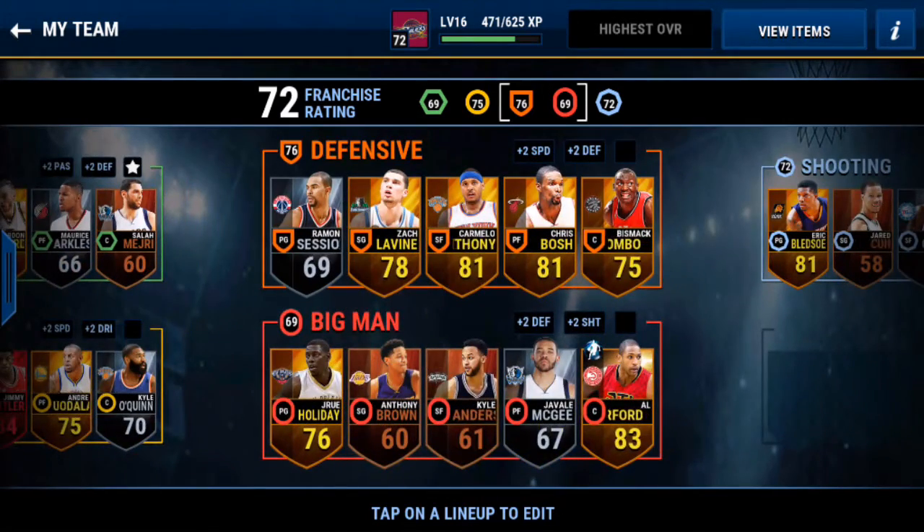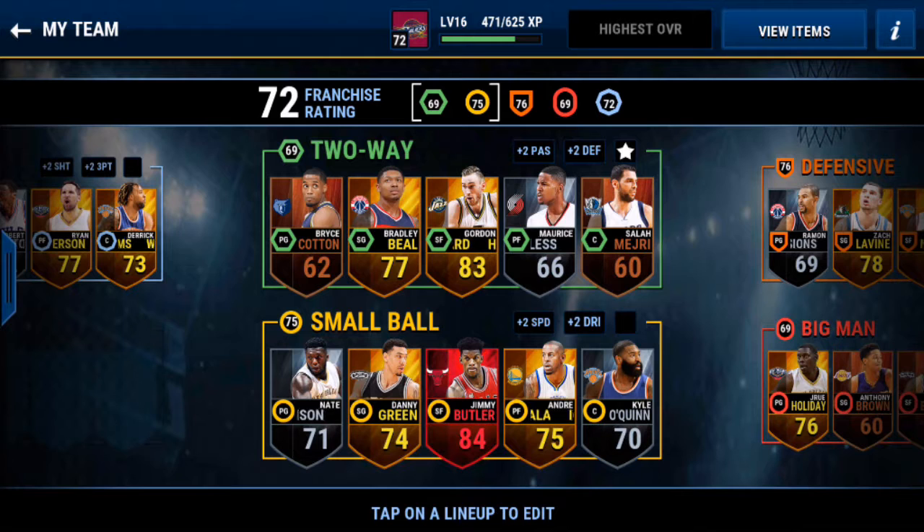So we have a 75 overall small ball and 76 overall defense. Our defense looks pretty good. Our small ball is decent too. The only elite player I have on my team is Jimmy Butler right there.